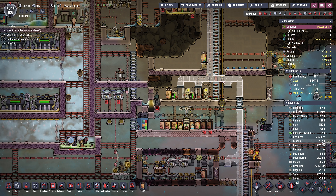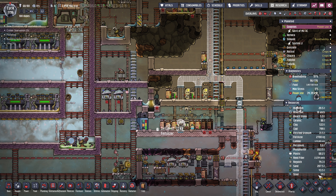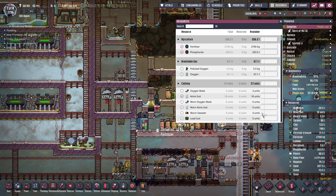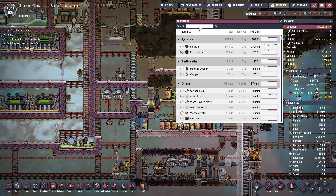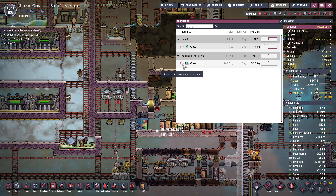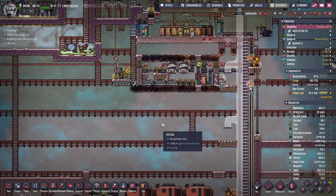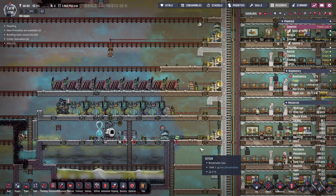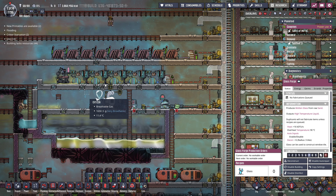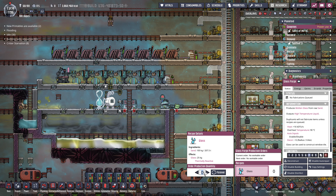We have none — that's liquid. We have 249 kilograms. We've got to make some more glass, that's not enough. Where did all my glass go? That should be fine — it'll drop it in here. Let's make 40 glass.